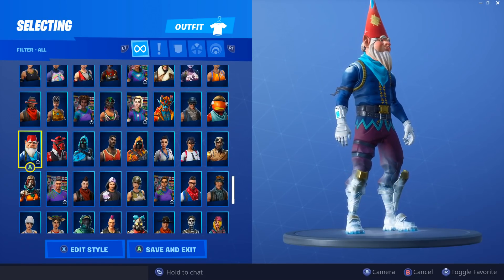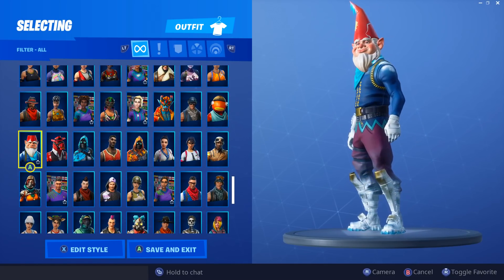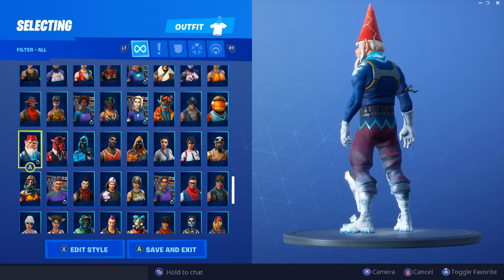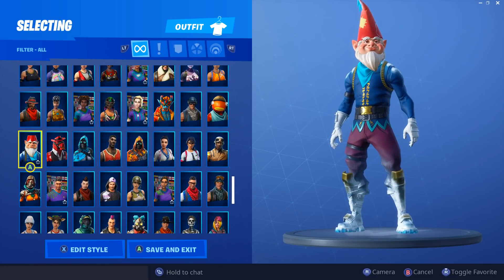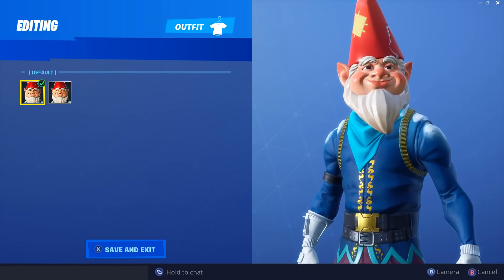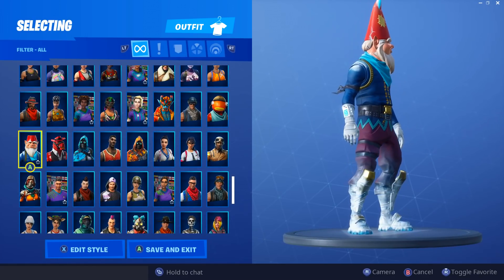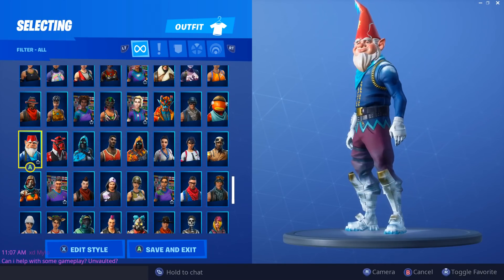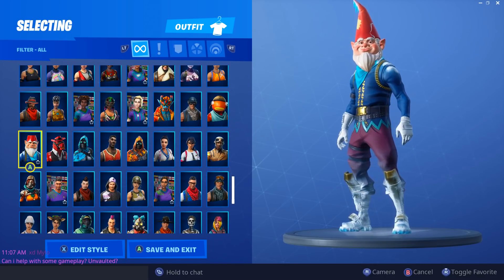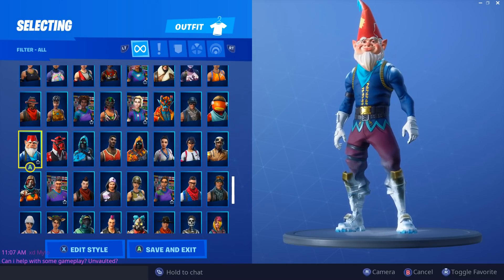Then we got Grimbles. I don't really know what to say about this skin — it's very bizarre. The only edit style it comes with is red eyes, which is very disappointing. The difference between the red eyes and the regular eyes isn't even that big. The skin is kind of creepy. I like the blue and the orangish-black-reddish color on his pants, but the head is so big it feels like a huge disadvantage.